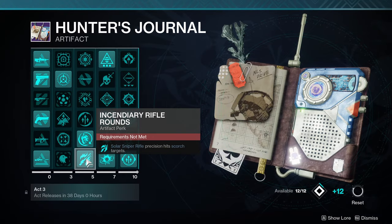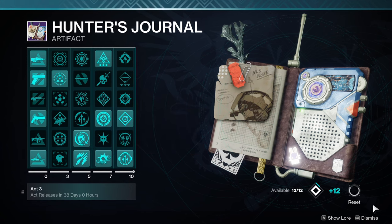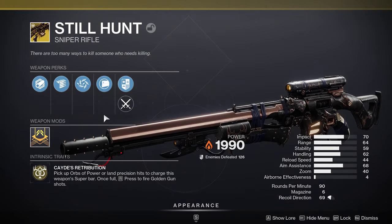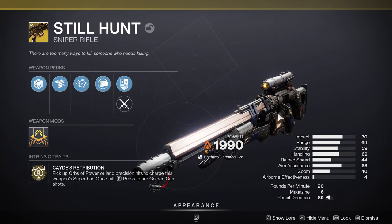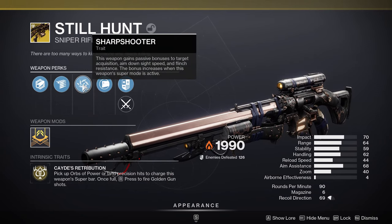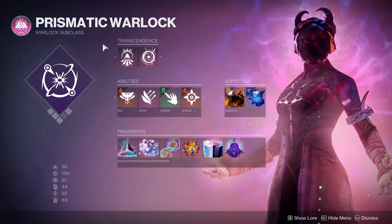The main focus here: incendiary rifle rounds. What this does is scorch targets. Four shots with the Still Hunt will ignite targets, and there are ways to reduce that. We'll get into that in just a second — honestly this thing just shreds through champions.